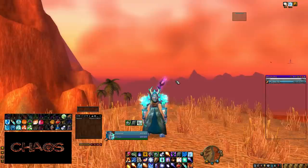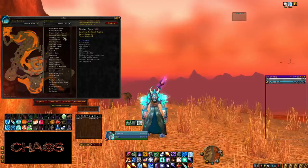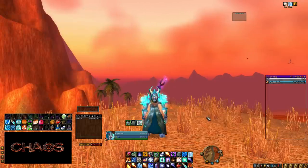Another add-on I want to talk about is Atlas Loot. Atlas Loot is pretty well known in the vanilla WoW community. It's basically an add-on that shows you all the maps from all the dungeons and raids in vanilla, showing you what bosses are there and where they are. So if I want to know where Ragnaros is, I can see exactly where he is on the map — it's really nice if you're not familiar with a dungeon.